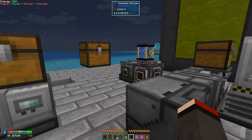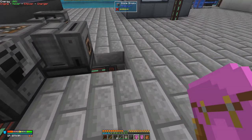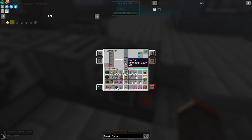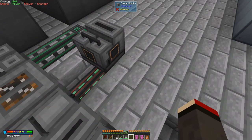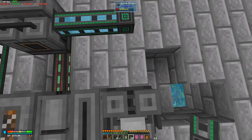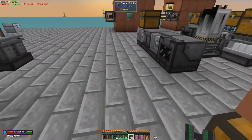Now placing another chemical infuser to take sulfur dioxide and combine it with oxygen to make sulfur trioxide. The oxygen comes out of the electrolytic separator on the right-hand side. Connecting basic pressure tubes — they're fast enough since these processes are reasonably slow. Oxygen is now full as expected.